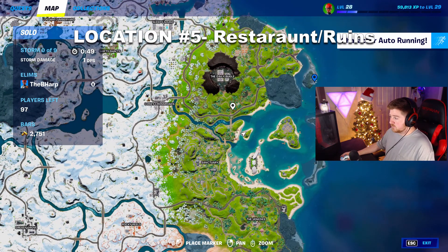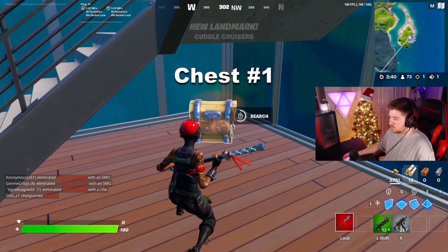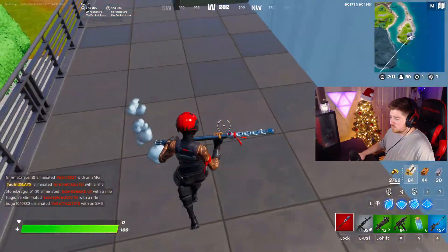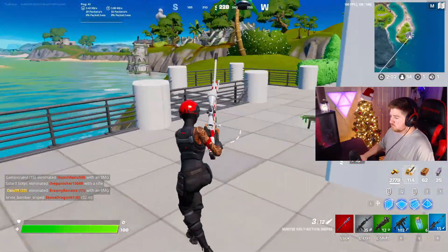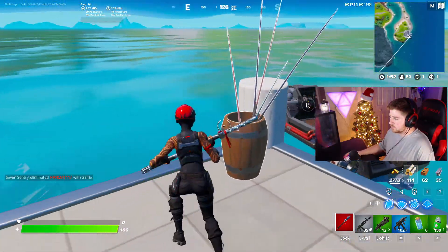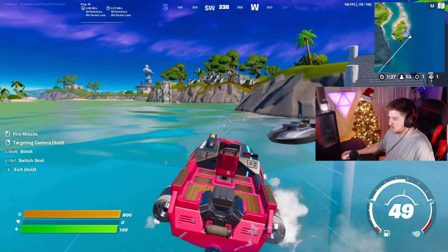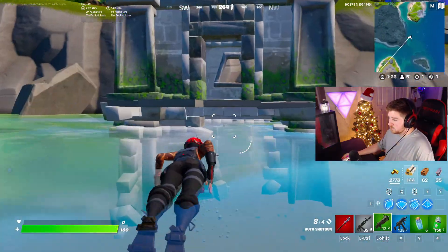The next spot is pretty close to Sunny Steps, on the eastern-most part of the map on a random island — it's called Cuddle Cruisers. There's a chest underneath the staircase, one on the top floor, one out back, and a fourth on the side — four chests opened in a short time. Down at the bottom there are plenty of boats for rotation, gas pumps, fishing pole spawns, and a fifth chest. Everything is in a centralized location making for very quick loot, and you can take boats straight over to the pyramids.